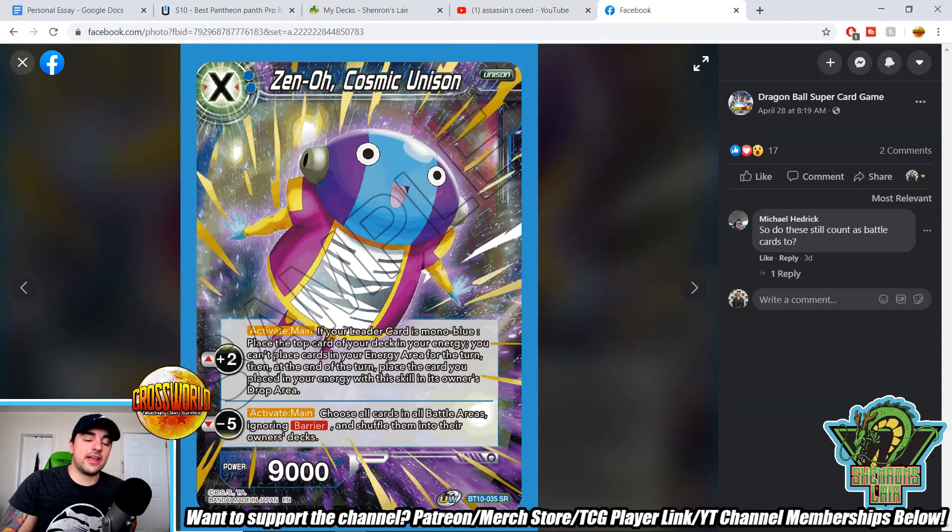Zeno Cosmic Unison — a two-drop. This is the card that everyone is kind of up in arms about. Plus two markers; activate main if your leader card is mono-blue: place the top card of your deck in your energy, but you can't place cards in your energy area for the turn. At the end of the turn, place the card you placed in your energy with the skill into the owner's drop area. This card probably won't work too well with Trunks since you want energy from your life, but it's obviously really good with Zamasu — your two-energy unison gets you free energy and your leader kills energy to do certain effects. It's also good in the Zamasu/Goku Black leader from Set 7 and the Set 2 Goku Black leader. The minus-five effect: choose all cards in all battle areas, ignoring barrier, and shuffle them into the owner's decks — that hits battle cards and field spells. They're hinting at the old school chain Zeno effect; they know how powerful that was and put it on minus five.